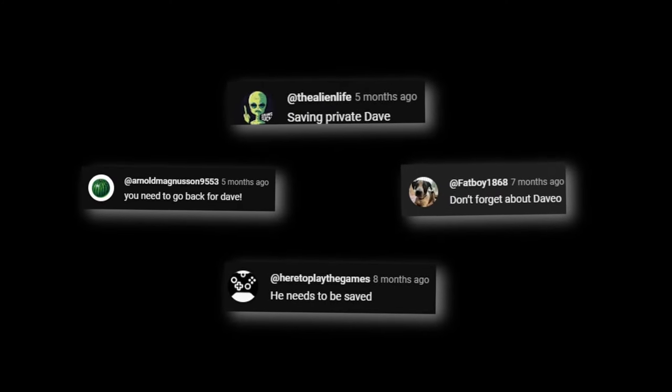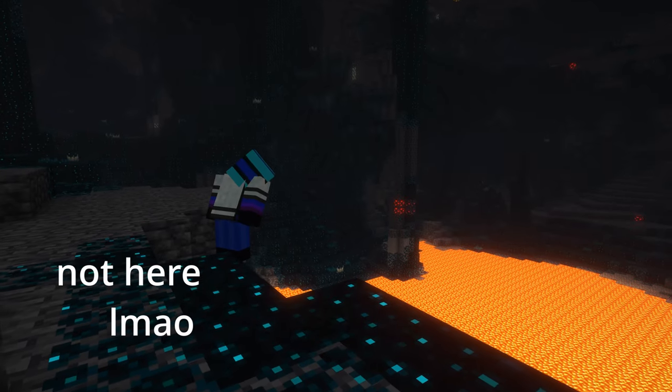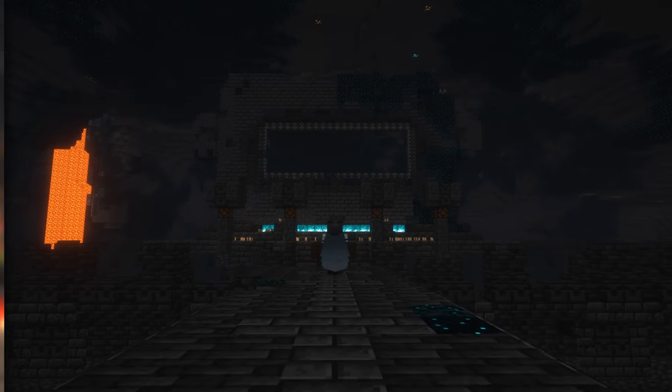My horse Devo has been missing, and I would love to go try to find him, but he needs a nice, safe place to live. So I decided to transform this entire ancient city for my horse Devo.